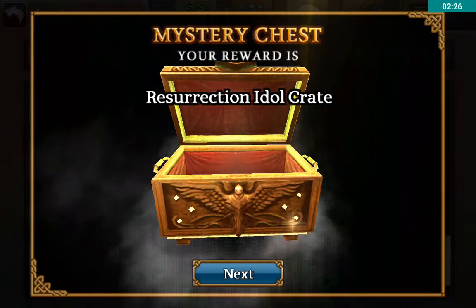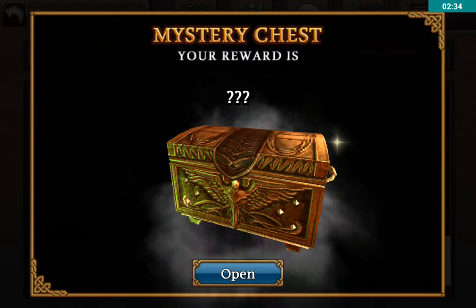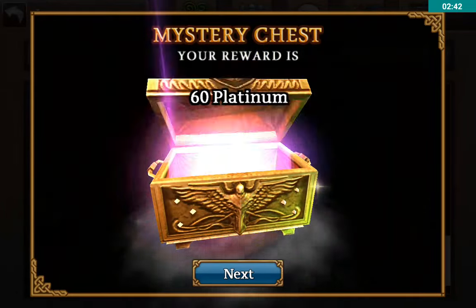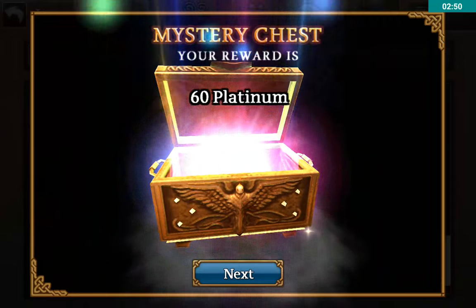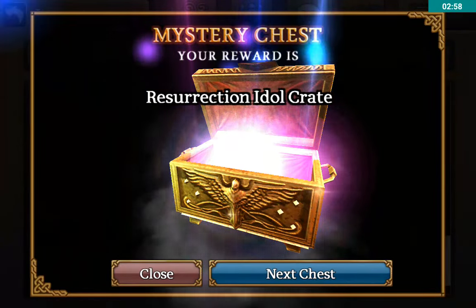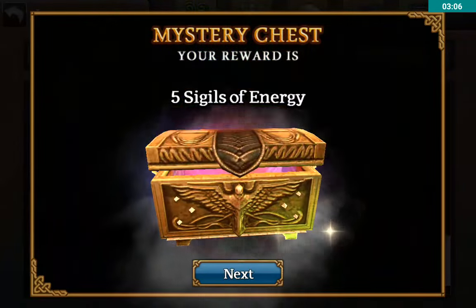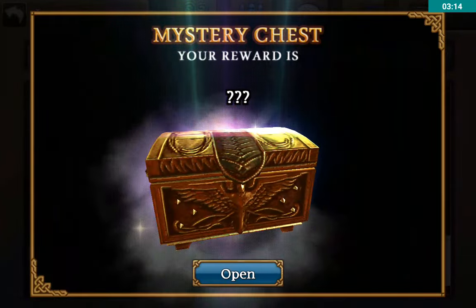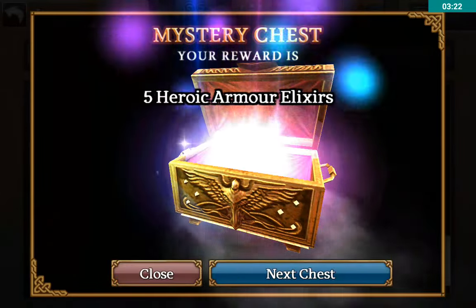I want to talk about something — I don't know if you guys are aware, but as soon as you open the chest it's not randomized after you flip the screen. Once you open the chest, it'll automatically show in your backpack exactly what's there. I learned that and thought it was pretty interesting. I thought it depended on the exact moment you flip through the screen, but actually the moment you click the chest determines all the contents. So even if you go slow before flipping through, it's still going to be the same — it just depends on when you actually hit open.